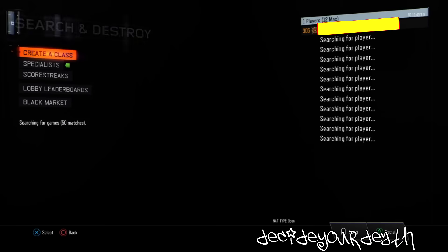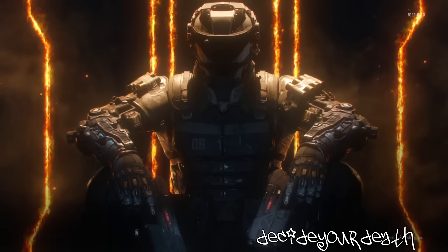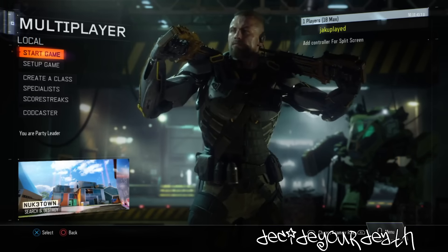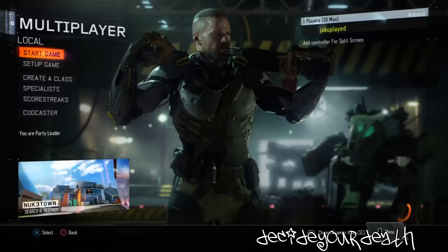I searched for a Search and Destroy. Spam circle to back out of it till you get to the main screen, then switch profiles to your low-level account and spam X. You should get into a local match — that's how you know you're doing it right.